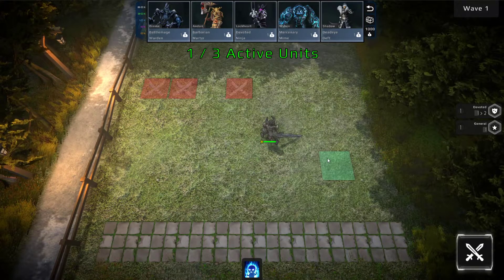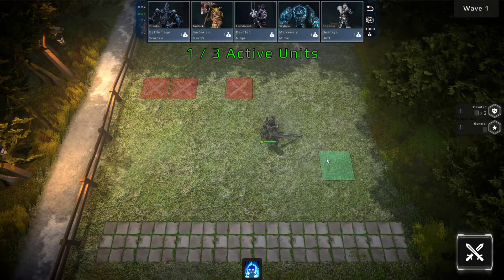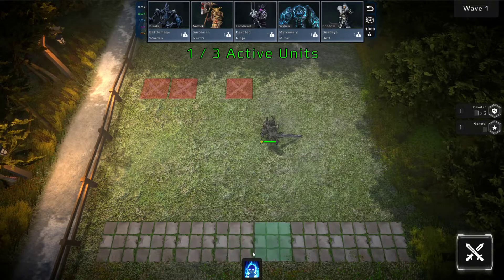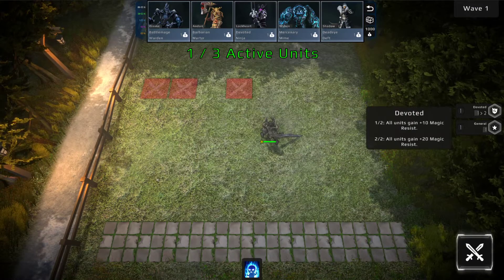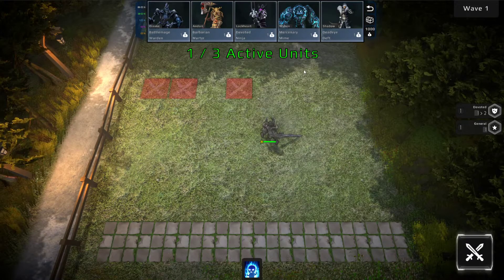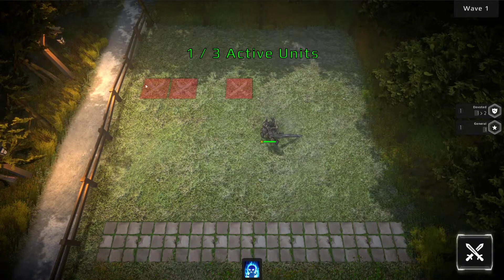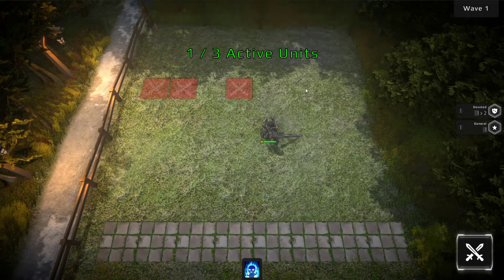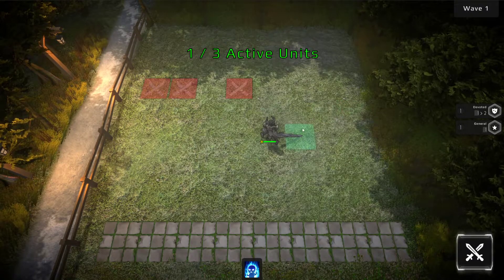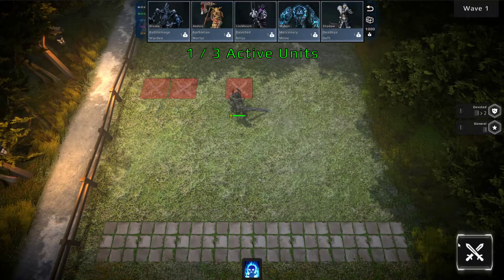There are also animations for the UI now. Previously, when you moused over stuff, it would instantly appear. Now it kind of bubbles in a little bit. There's a hotkey to get rid of the shop because it kind of blocks the back. That also animates a little bit. And this button — when you click play — will kind of disappear.